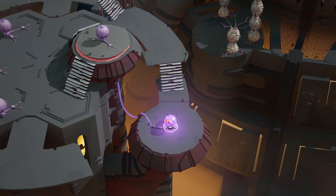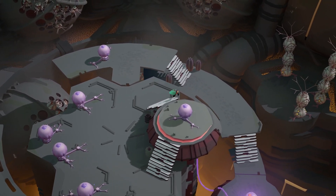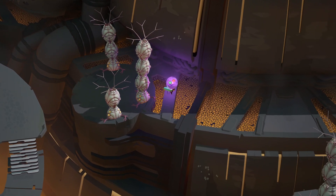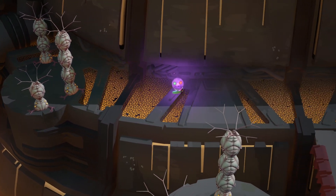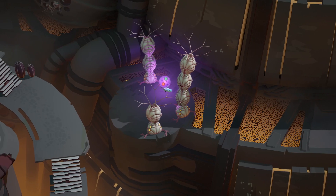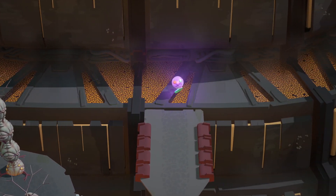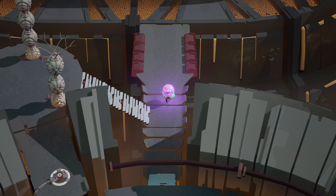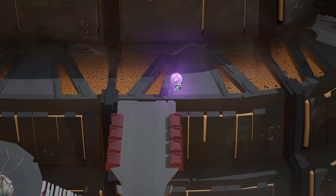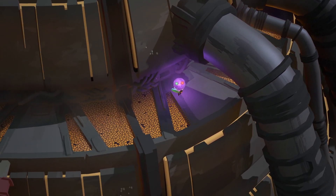So should I put that down, and maybe if I pick this up we'll launch forward - and that's exactly what happened! I don't think I missed anything back here. Now I have two different paths - there are a lot of different places to go, so I'm not 100% sure which way we want to go first. Well that answers that question - we can't go that way, and I don't think we can go this way either.